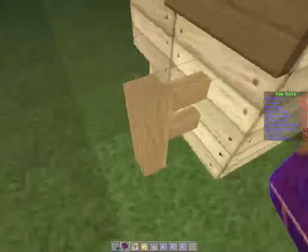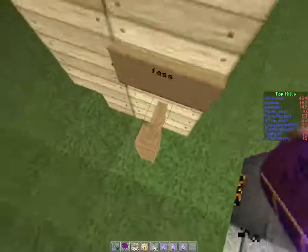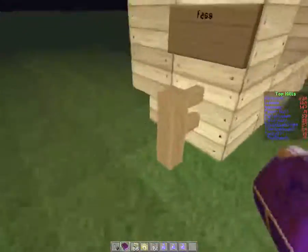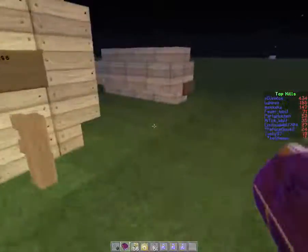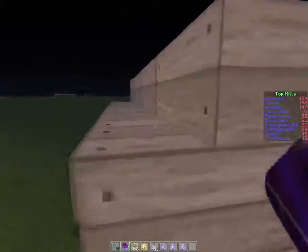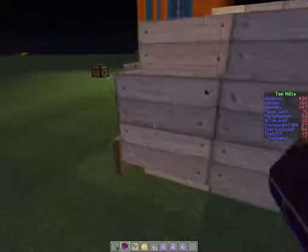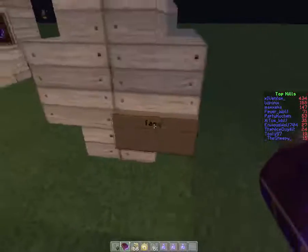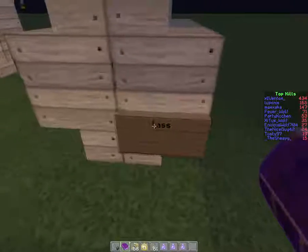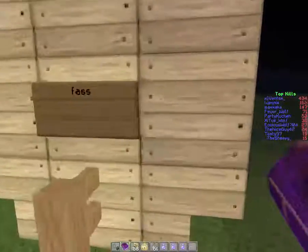For a big barrel you also need an additional piece on top — I don't know the English word for it. And then there's the small barrel, which looks like this: it's just 16 stairs arranged like that, and then another sign in the right bottom corner which says FASS. So let's say it's a barrel — that's about it. These are your barrels.